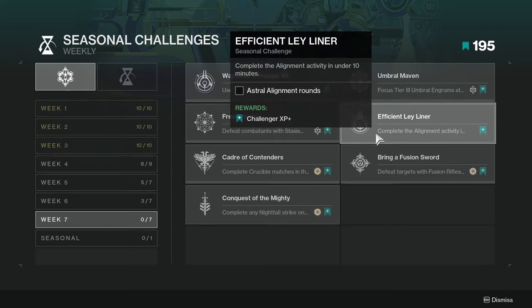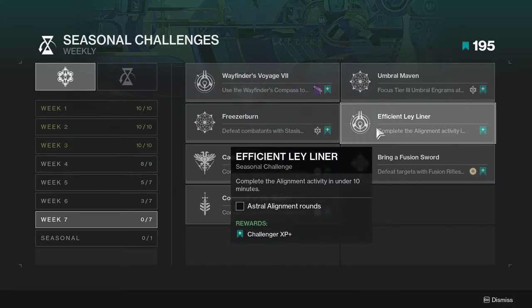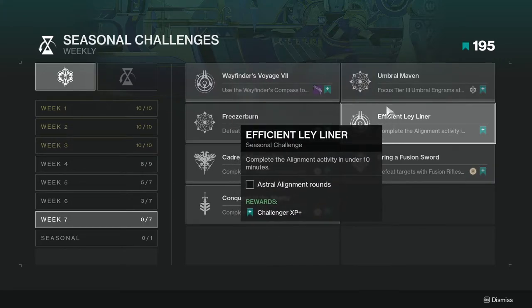Efficient Ley Liner — complete the alignment activity in under 10 minutes. This one's not hard, just complete astral alignment within 10 minutes. It depends if you have a really bad team, but you shouldn't have a bad team if this is the astral alignment I'm thinking about.